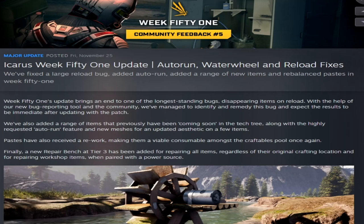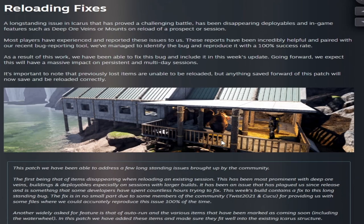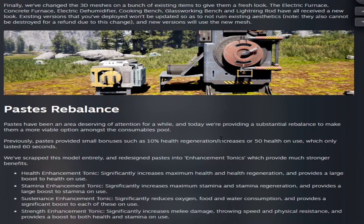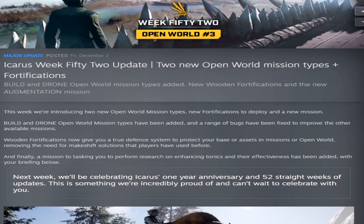Week fifty-one, Community Feedback number five, fixed large reload bugs where items were disappearing on reload, added the auto-run feature, new items, and rebalanced Pace — Pace received a rework and there are now different paces in the game. They added the new repair bench as the only way to repair workshop items in-game, fixed items disappearing on outpost or open world reload, added new cooking benches including marble benches, and updated meshes on processing items like the electric furnace and concrete furnace.